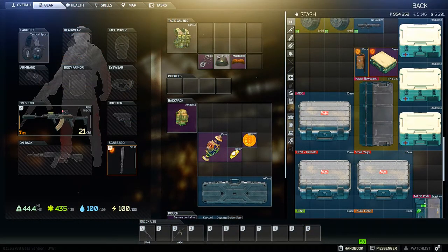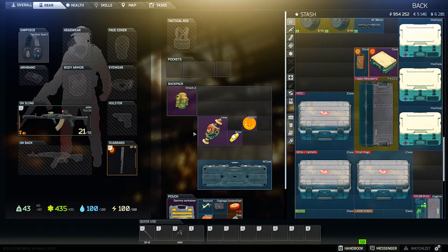Most items you find in-game with purple backgrounds are considered highly valuable, and if they don't trade for a lot, they at least normally sell for a ton either to traders or on the flea market. But sometimes you'll come across what I call worthless streamer shit, and you can go ahead and simply ignore those until Nikita puts in a white lion statue called Albino.